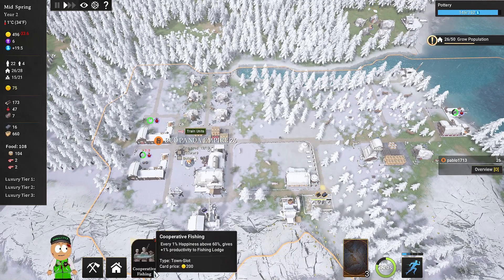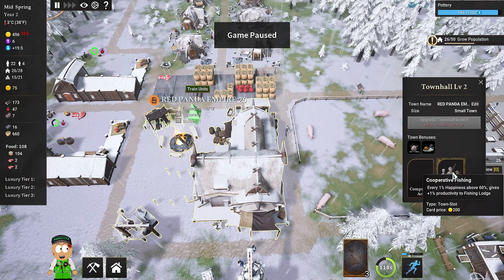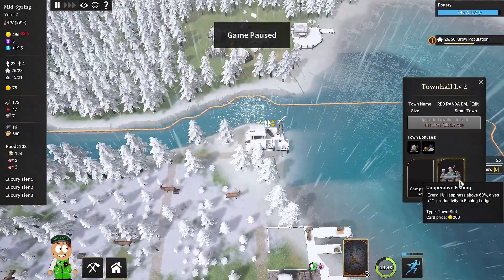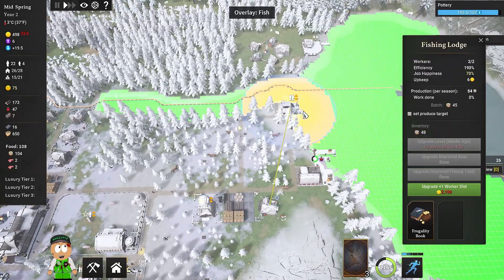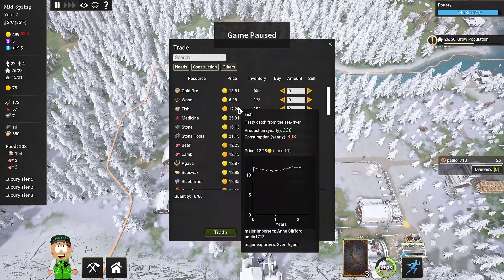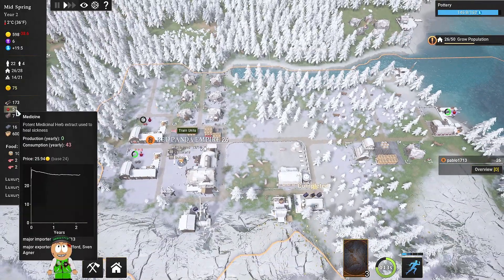We now have 26 people in the city — choose your rare card: decrease the upkeep. Perfect! The fishing lodge costs 20 upkeep — that is surprisingly the biggest cost. This is super awesome, we'll be losing less money than before. The fishing quest is also completed — we got an additional slot. Every happiness above 60 gives 1% productivity for the fishing lodge. With efficiency at 190, I can use a card to increase it even more.